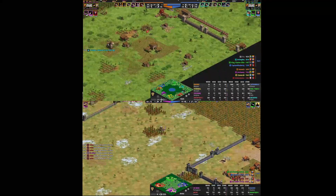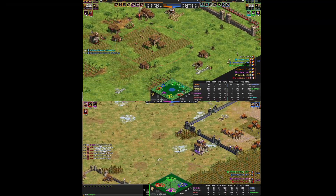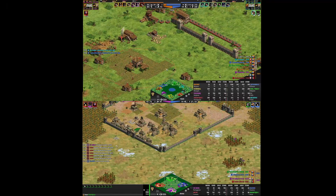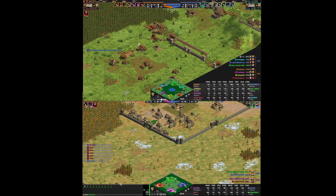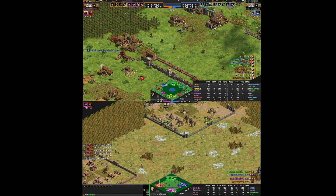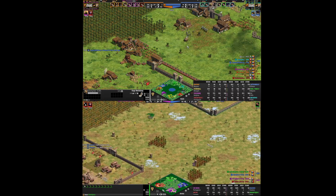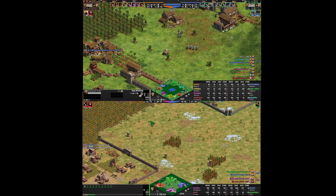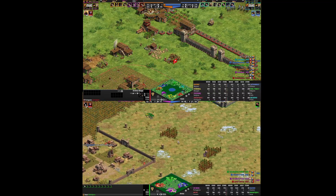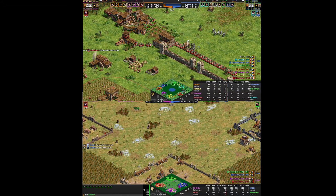I'm still at only 600 food on the top, and in the same amount of time on the bottom I could have had three TCs. Then here comes Grey's army up top, with a few knights from light blue, here to wreck me. And I'm just about to click up as he starts to attack my walls.